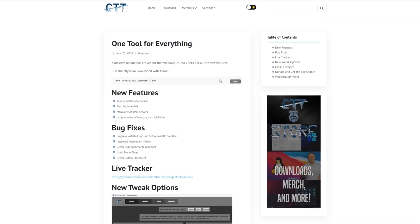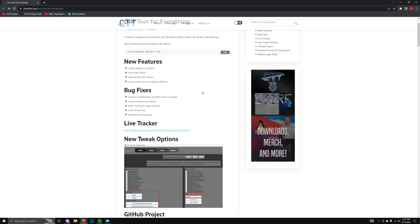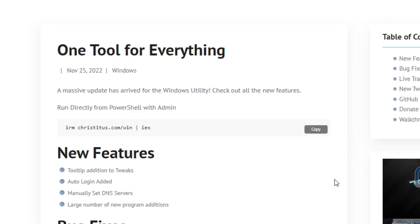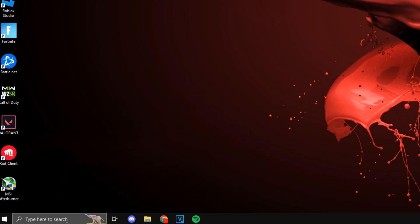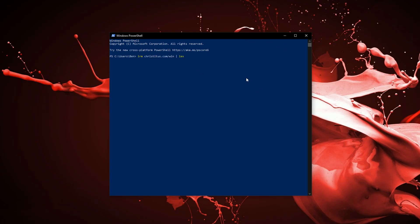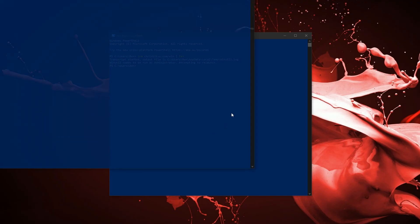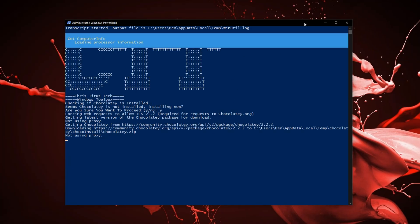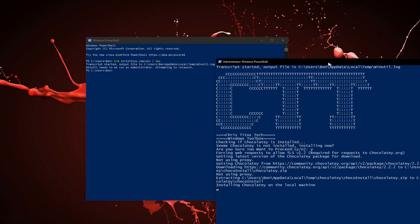Now, the next thing I'm going to be using is Chris Titus's tool. This thing is really good since it has a lot of good tweaks all in one. All you have to do is just copy this little text, and on the bottom type in PowerShell. All you have to do is paste it, press enter, press yes, and when it asks if you want to proceed just type in Y.